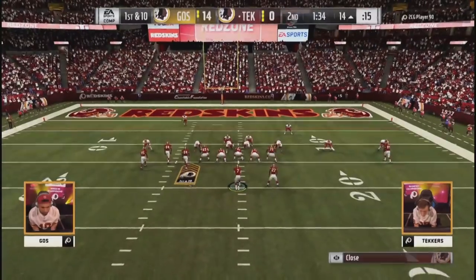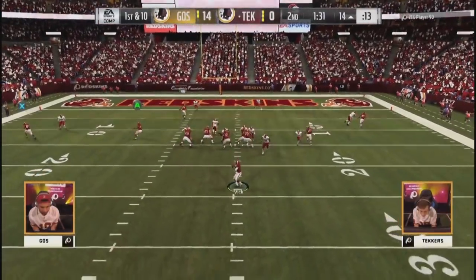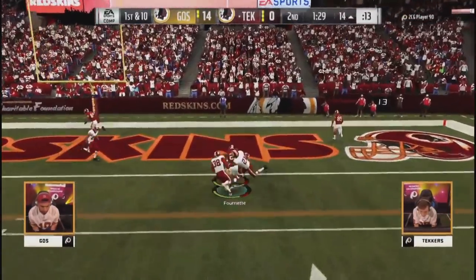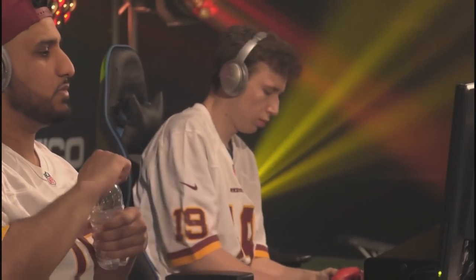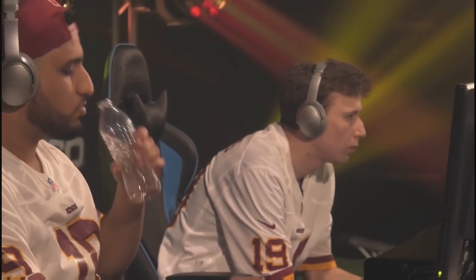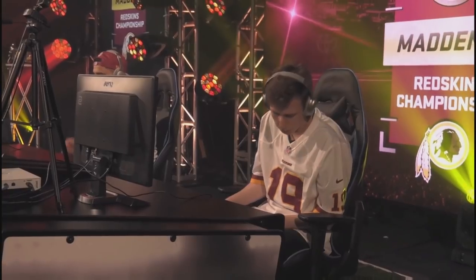Got to get rid of it — up the seam to Fournette, and a touchdown for the Englishman! The exact same route that Goes scored with — Fournette running a simple little wheel out of the backfield. Get it just inside the hash, make one man fall over at the goal line. Fournette has got two catches on that route, one for each competitor. 14-7 now.